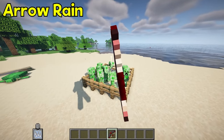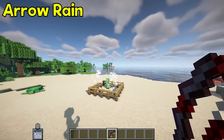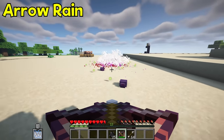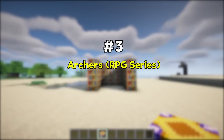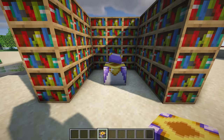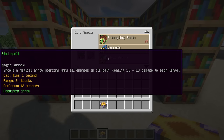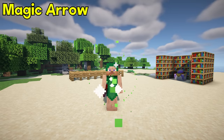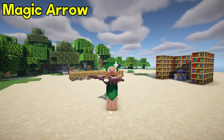In the latest update, Archers has received a new skill: Magic Arrow. Magic Arrow shoots a magical arrow piercing through all enemies in its path, dealing 1.2 to 1.8 damage to each target.